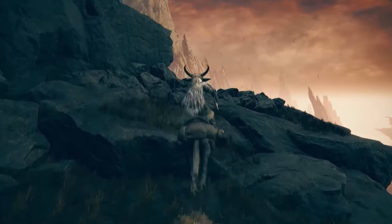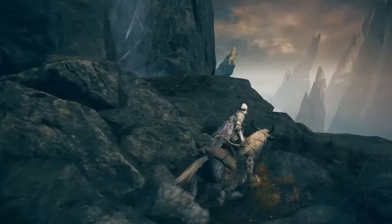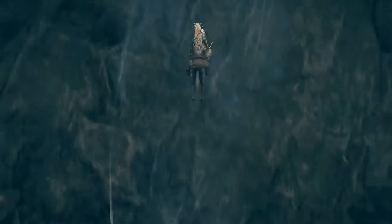Relana's Cameo can be obtained on the Castle Ensys. Relana's Cameo is an exclusive Talisman for the Shadow of the Erdtree DLC that can be used to increase the damage done by stance weapons.